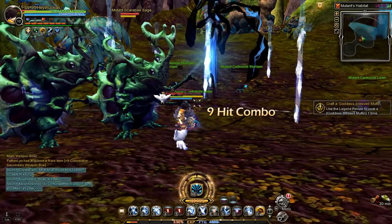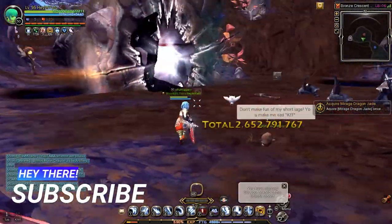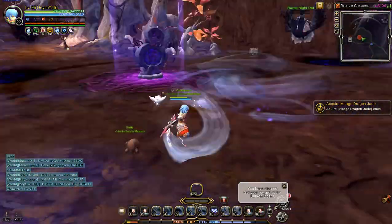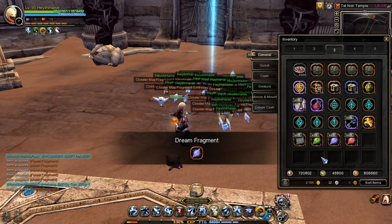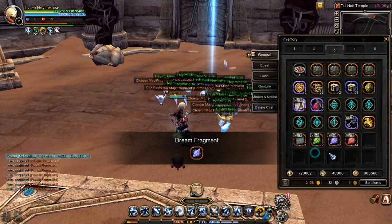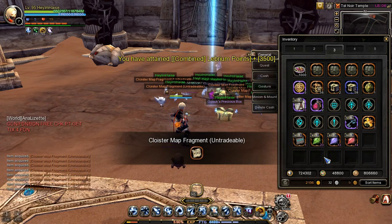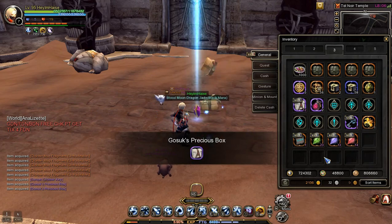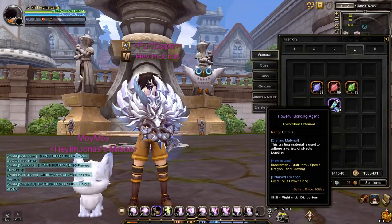Important note: Tomb Invader appears in dungeon stages only, so make sure to do dungeon missions only. From one Tomb Invader, you can get a maximum of 50 skill jade fragments total across three types. Each skill jade fragment — Dreamy, Moon, and Forest — has a 10 to 20 pieces average drop ratio.